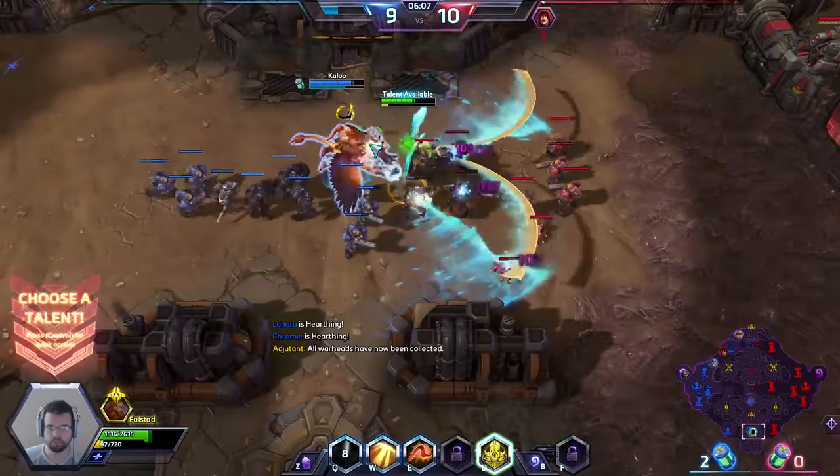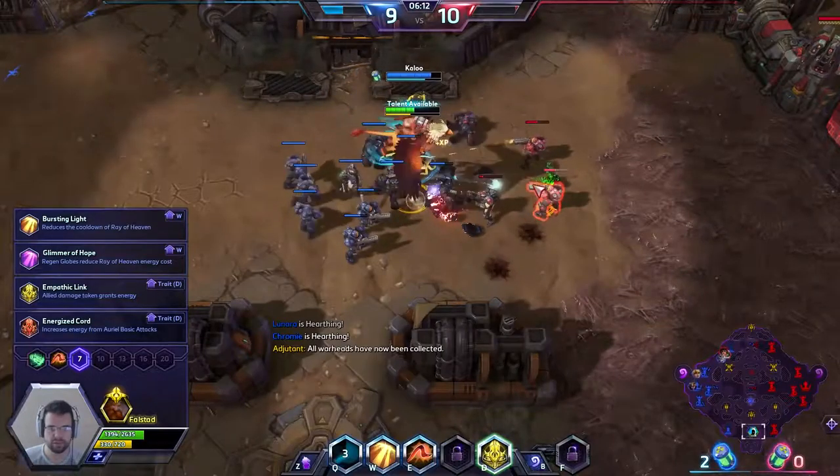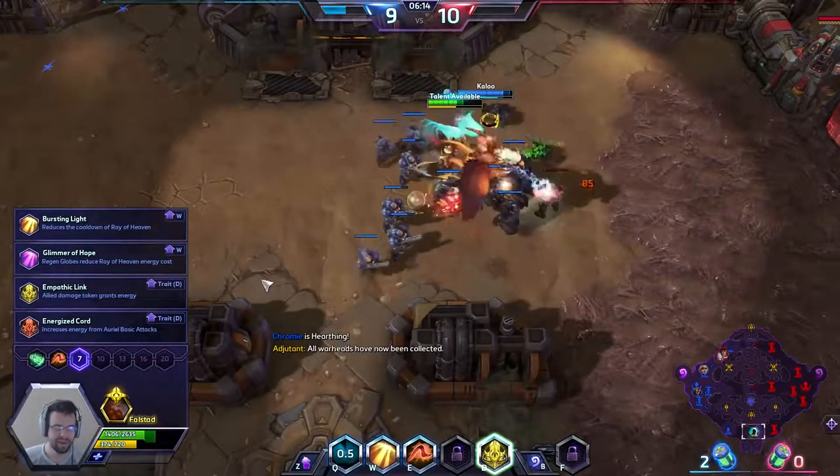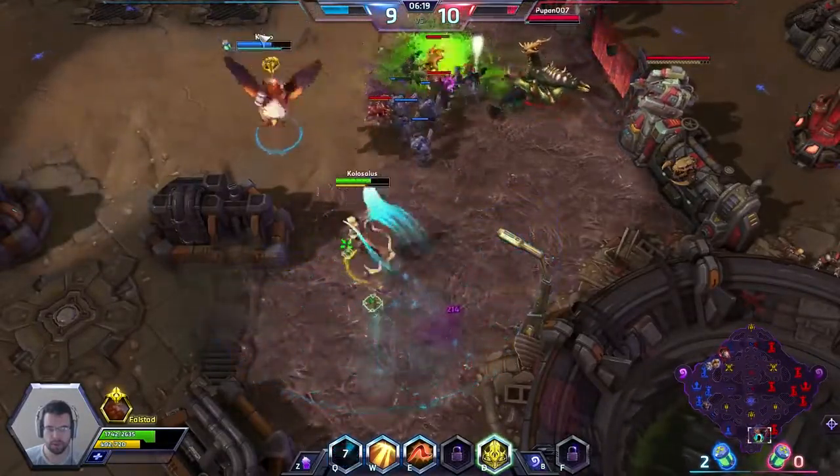On level seven I haven't picked my talent yet — I'm gonna go for Energized Core, which makes my basic attacks deal a little more and generate more energy.